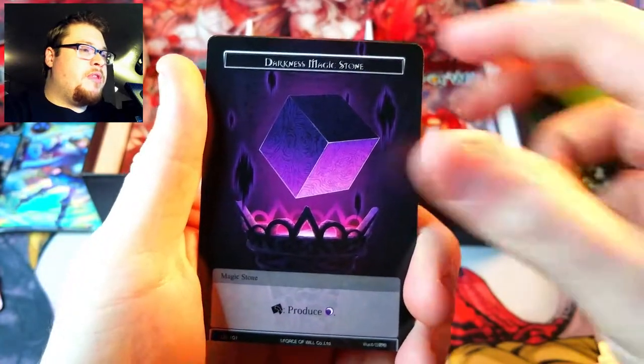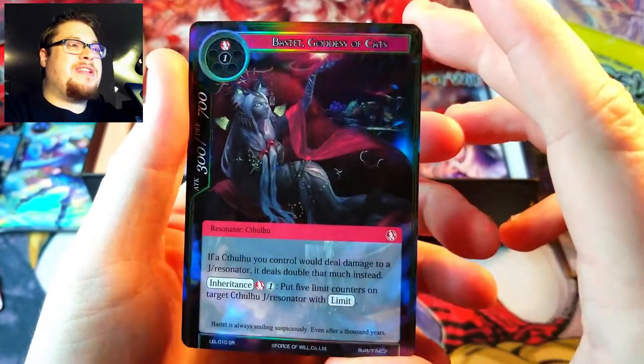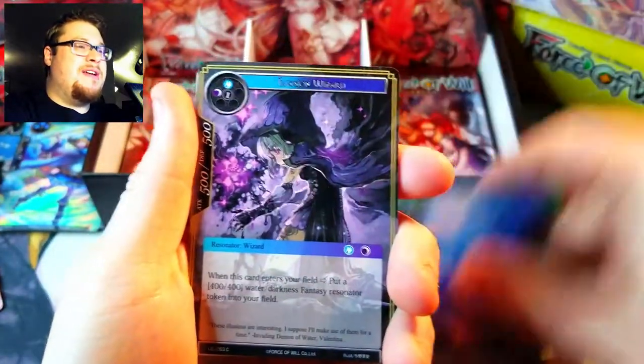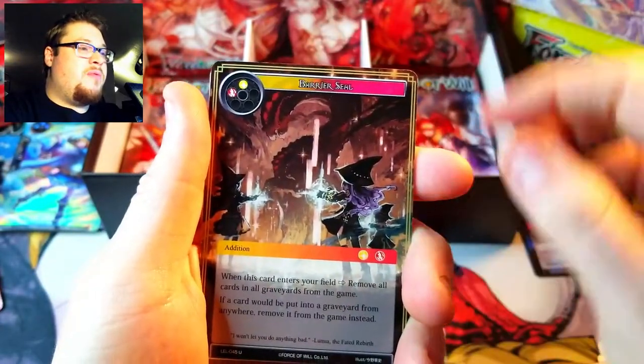Darkness Magic Stone and then the broadway cat girl as a foil. I already got a full art of her, I don't need any more of that card. Honestly the crummiest card I've seen in Force of Will in my opinion — it's got to be top tier crummiest looking card. Sorry not sorry.